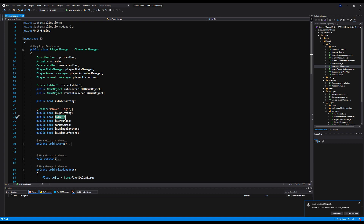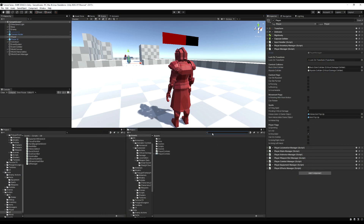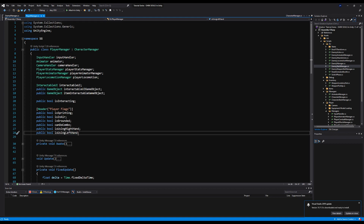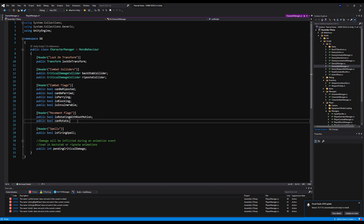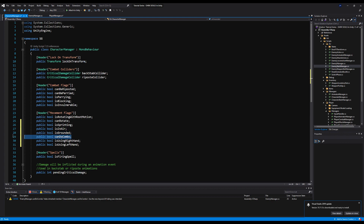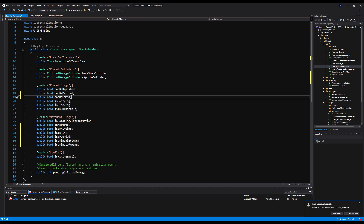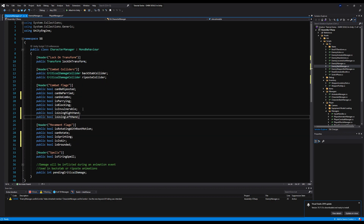What we're going to do is — you see how we have these flags here for isInAir, isGrounded, can't do combo? Well, some of these are actually used by the EnemyManager, and some of them will be in the future. So instead of rewriting them and writing two copies of each code, we're just going to copy all of this right here, because these will all be used for the enemy in the future if they're not being used right now.